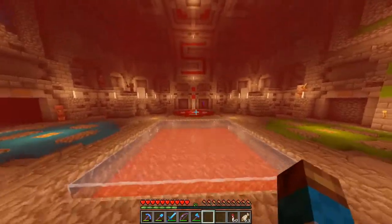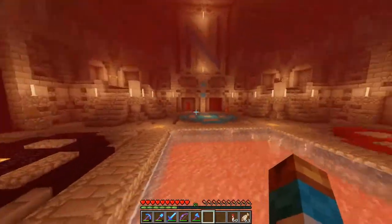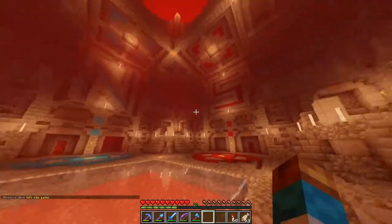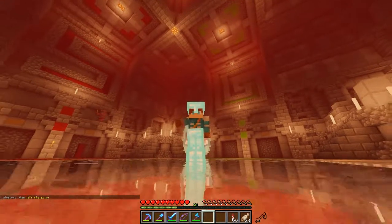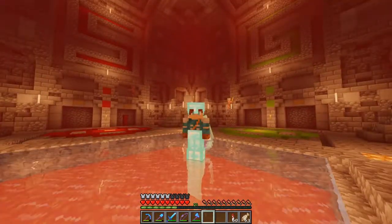That's all I have planned for today's episode, guys. We'll fight the Wither in another episode. But essentially, we built the hub, we did a pathway, and we got Wither Skeleton Skulls — it was a ton of fun and I'm really happy with this hub. I hope you enjoyed this episode. My name is Dash. Hit the subscribe button if you want to see more, let me know what you thought in the comments, and as always, thanks for watching.